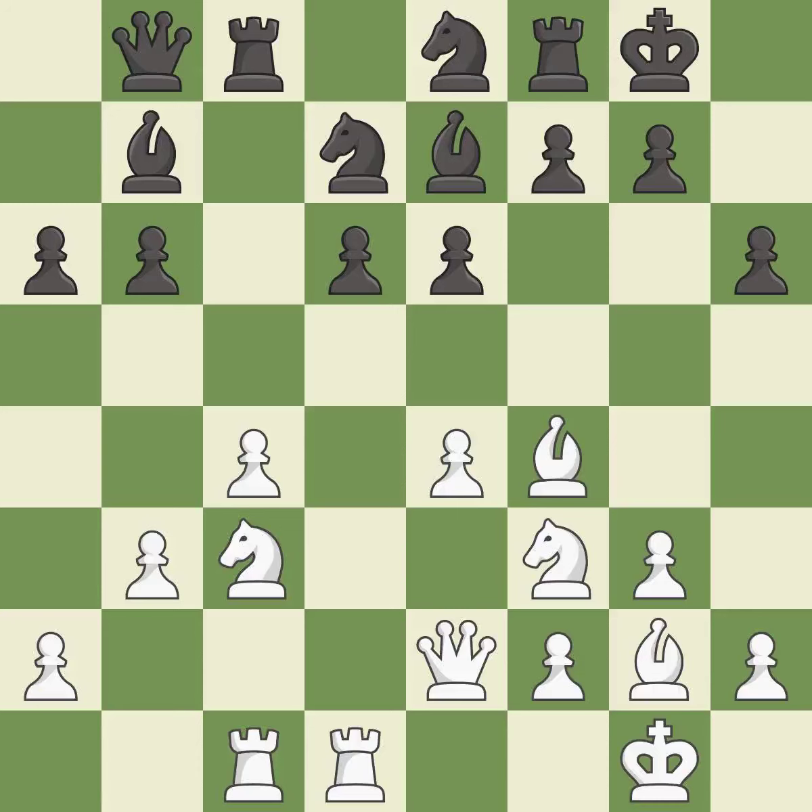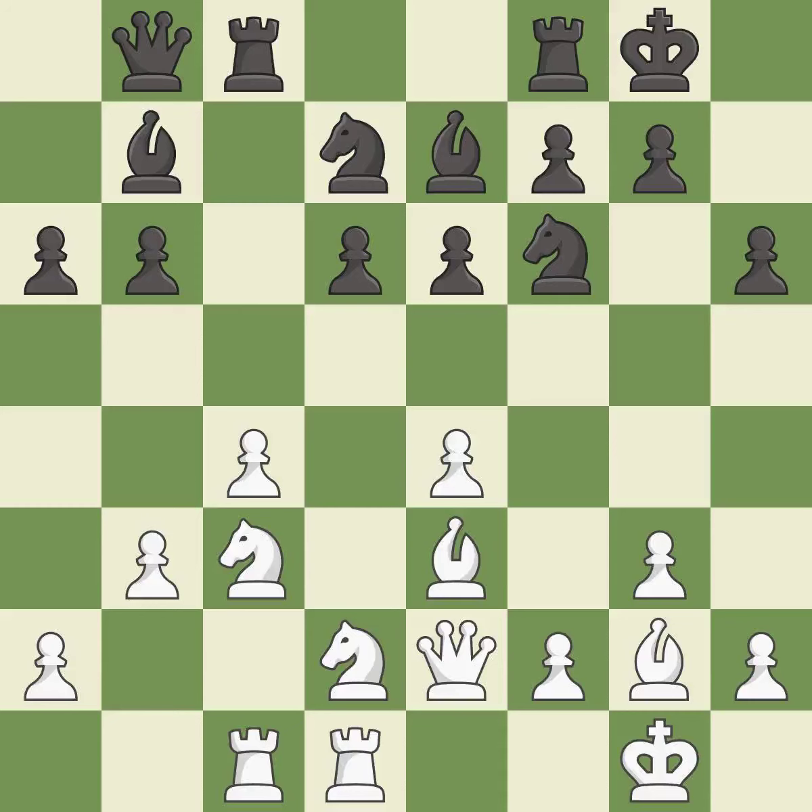This is a fair move. This moves the bishop to a more active square, making it gain scope. It is excellent. The rooks can see each other now, allowing them to provide mutual defense. It is excellent. This protects the attacked pawn.